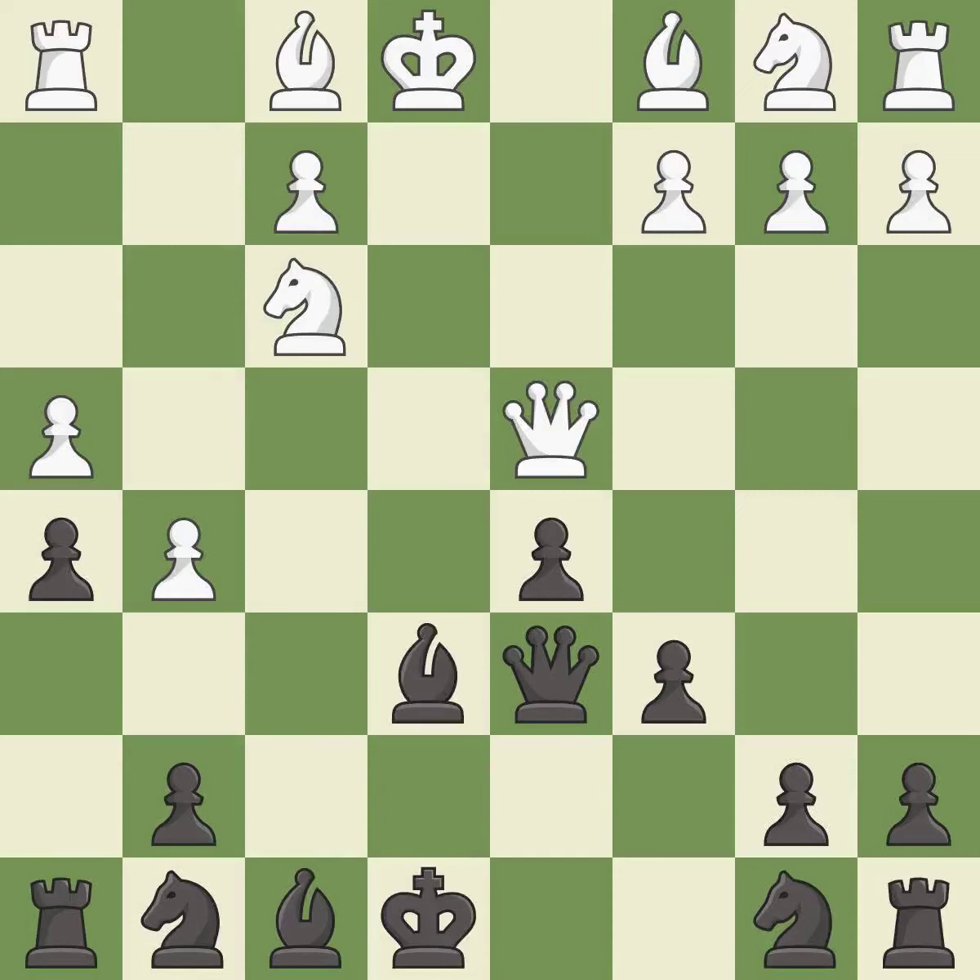This threatens to kick a queen. There was only one good move in that position. This overlooks an opportunity to develop a knight off its starting square — it is a mistake. This activates a knight by developing it off of its starting square. This prevents the opponent from being able to kick a queen — it is best.